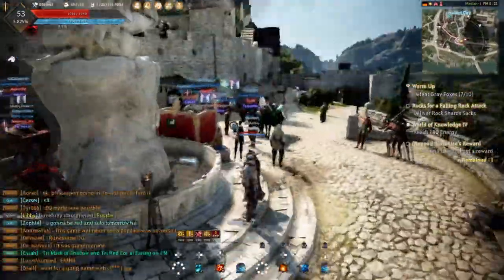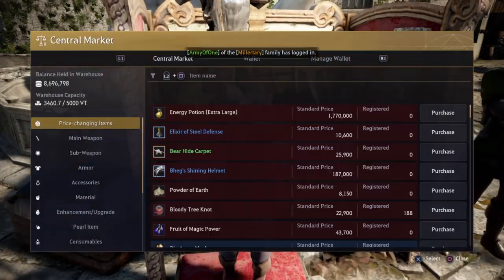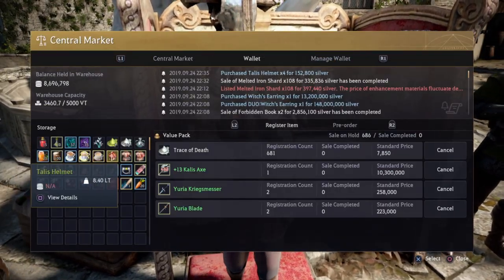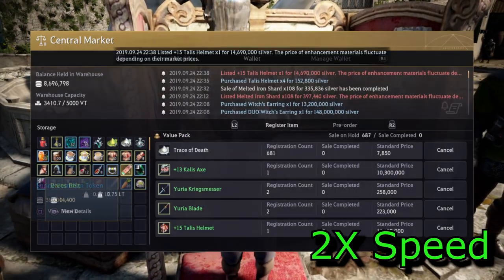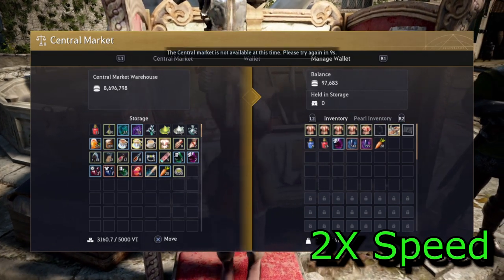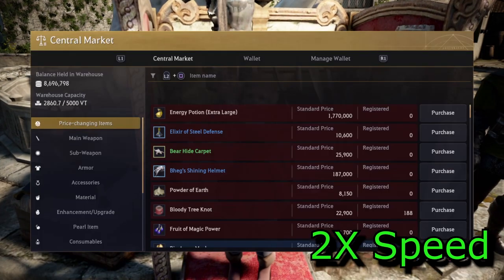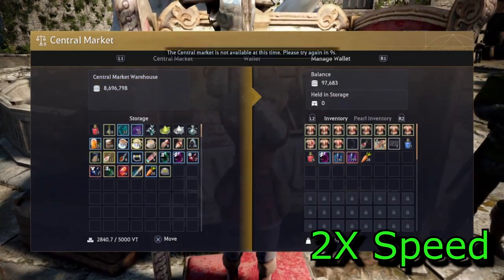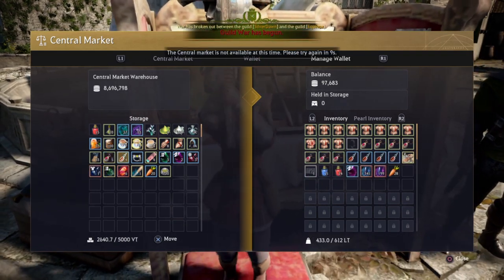I'm going to start by showing you my fail stacking methods. I've got a couple different methods combined that I use to actually generate fail stacks. I'll speed this up so you aren't watching me do this in real time. Here you'll see me buying Talis armor — I found a plus 13 — and buying the other Talis items that are plus zero so I can repair the durability once I start using this as a fail stack item.